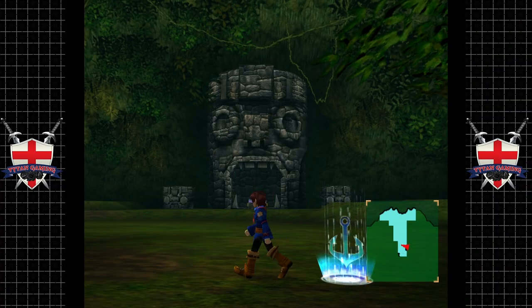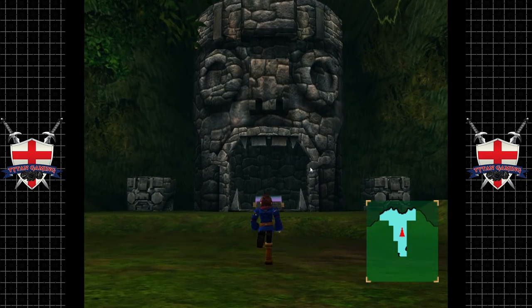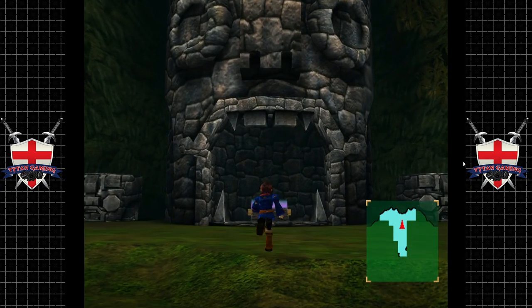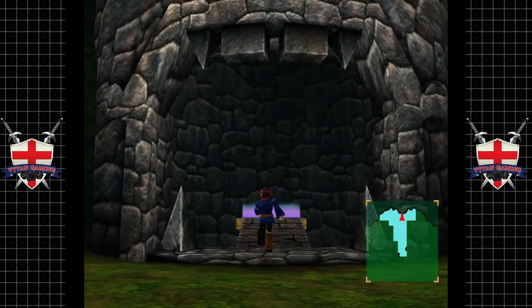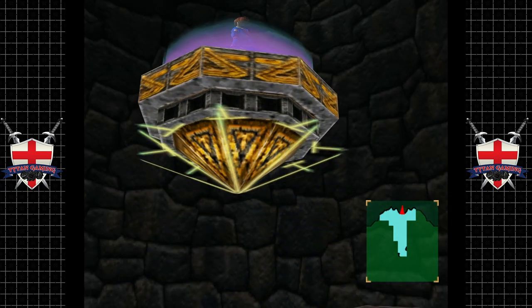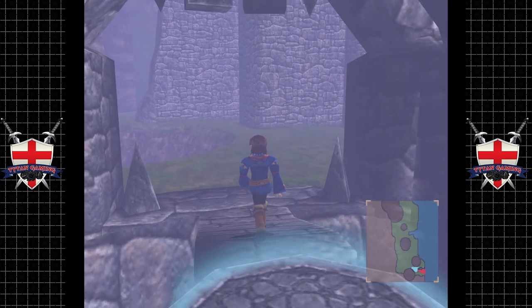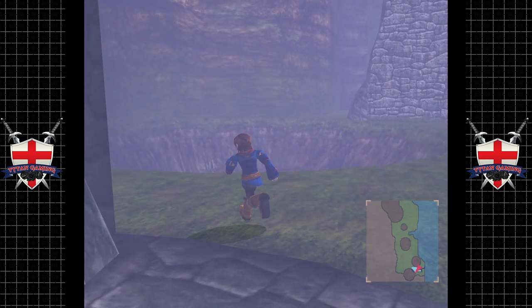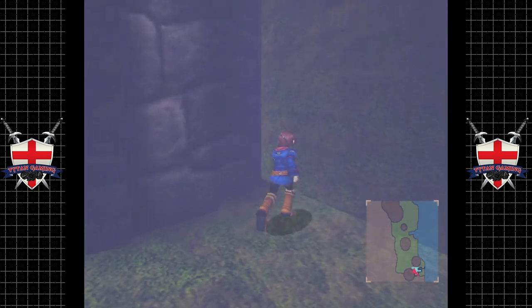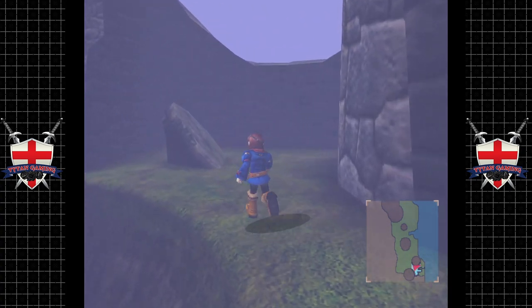Hey guys, welcome back to Skies of Arcadia. Let's continue — when we last left off we managed to get to Rixis. We found a cham, which was cool — that's one cham down, one to go. And we have like nine chests to find here, which is yeah, that's a lot, but we're gonna do our best.